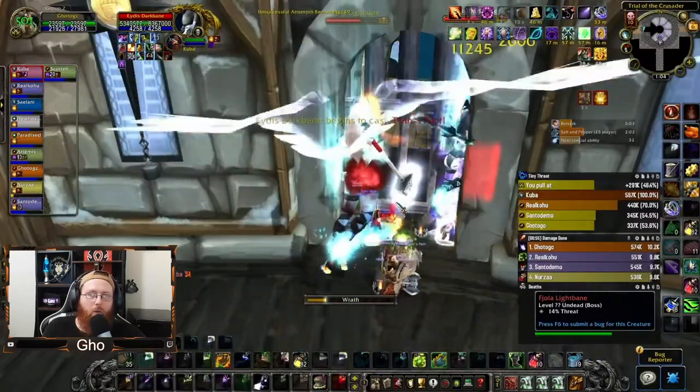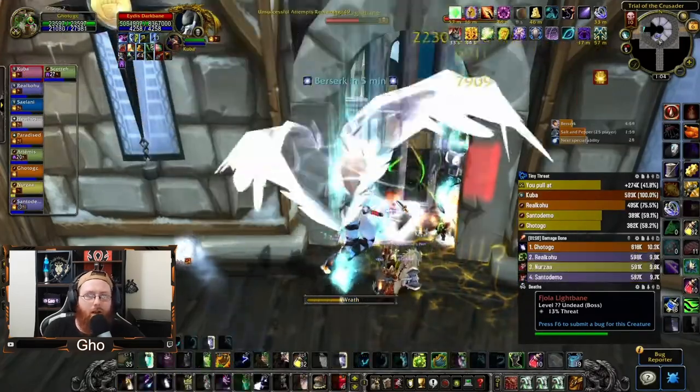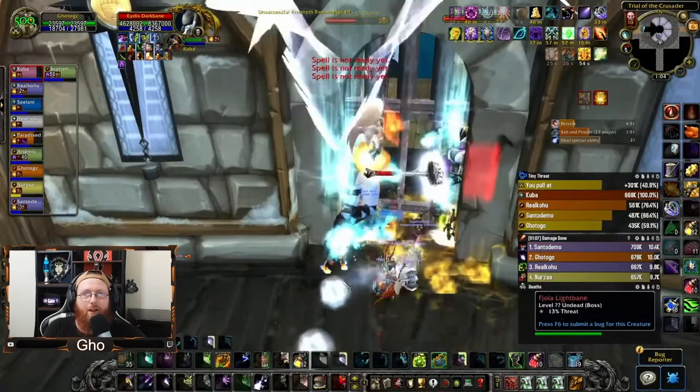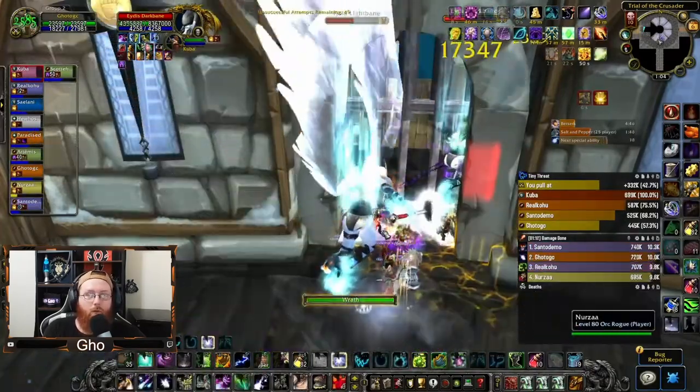Even if you're not doing the door strat and you're in the middle of the map, holding cooldowns until you get the damage buff could take a while, so I would still pop them both immediately and then hope that once I get the damage buff from absorbing the orbs, Starfall is back off cooldown and I can use it with the buff.